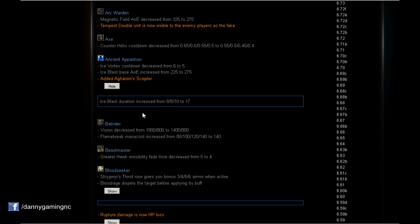With Aghanim's Scepter, the duration is increased from 8/9/10 to 17 seconds. That's huge! Aghanim's Scepter is actually now a good option for Ancient Apparition, because 17 seconds is a lot — it's gonna do a lot of damage and can kill targets very easily.